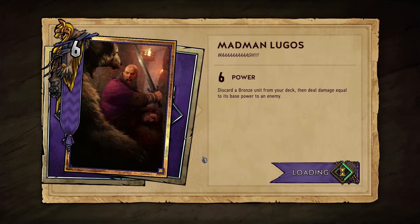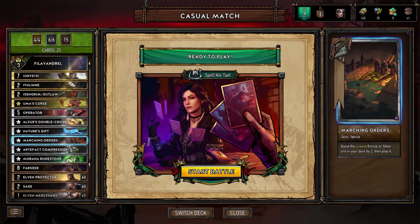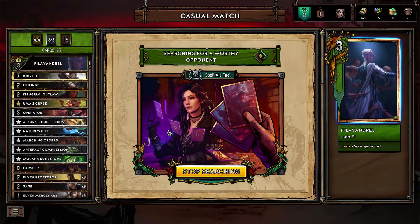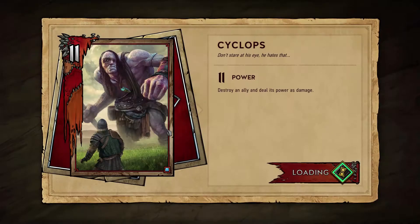Maybe we should study our deck a little bit more. So we have Double Cross, Nature's Gift, Marching Orders, Compression, and Runestone. Let's go for one more. I'm really liking this update — it seems very polished. The effects are great looking. And the new cards are kind of fun to play. I'm liking the Scoia'tael.